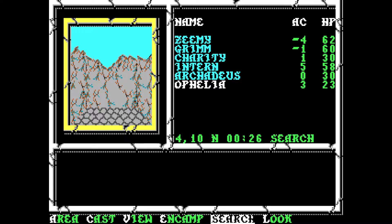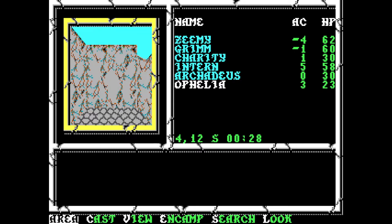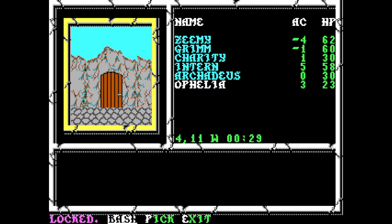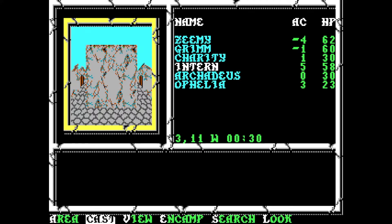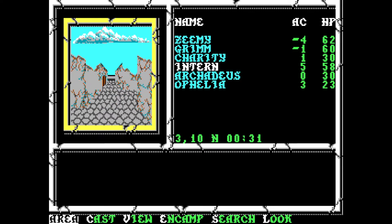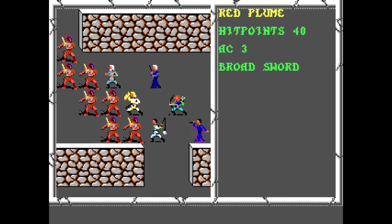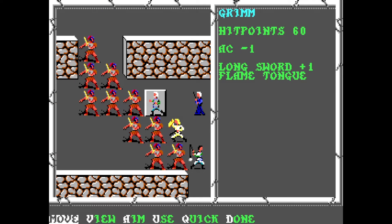So why am I in search mode? No, I'm not in search mode. Is there an area mode? Yes, there is. Let's get Intern up so we can pick this. Alright, that puts us in the middle of some sort of town. The Red Plume Guards attack. Alright, so we've got Guards attacking.